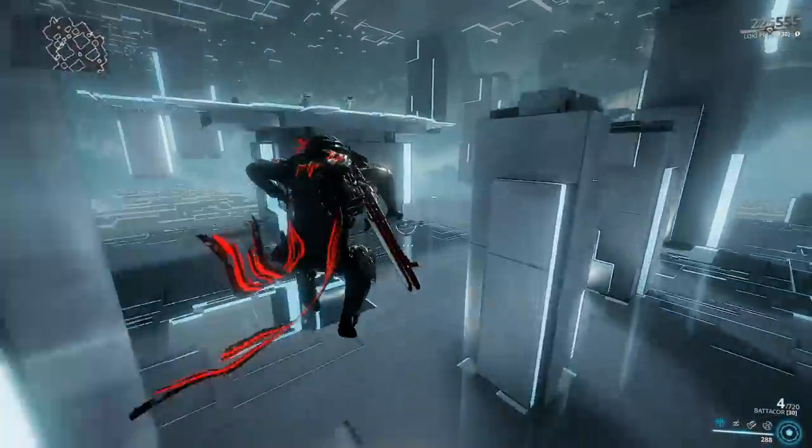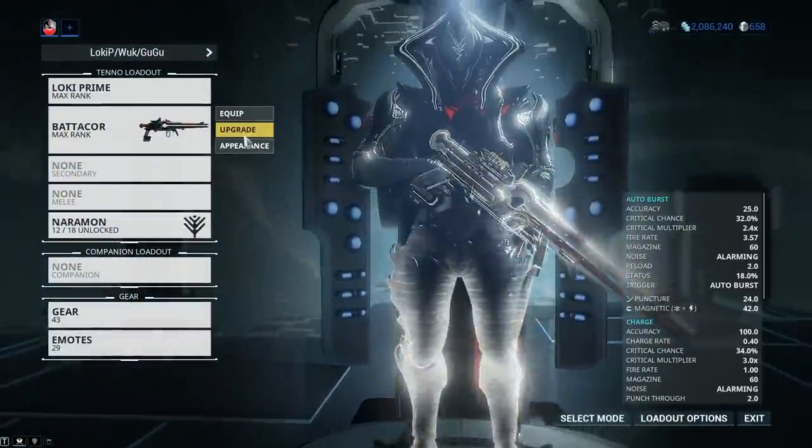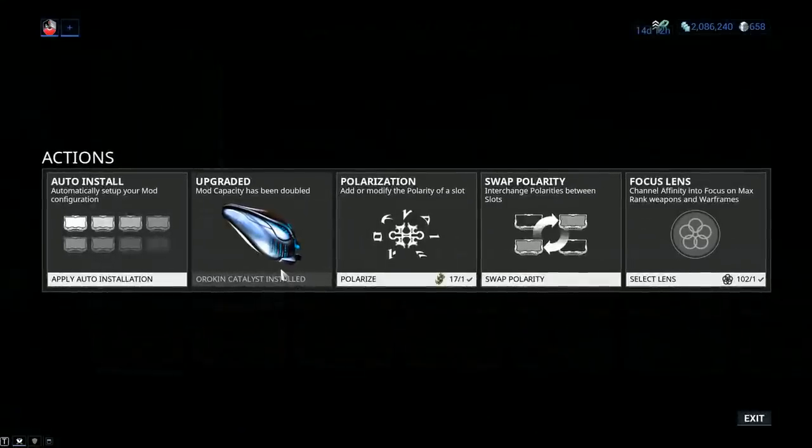This is still a pretty new weapon. Let's jump into stats to see precisely what we're dealing with. Mod capacity for the Batacore is gonna be 60 out of 60, and if your Batacore has only 30 out of 30, jump into actions and install the Orokin Catalyst. This one can be found from alerts, invasions, or if you're lucky from the daily sortie, and you can also pay 20 plat to have this one installed.